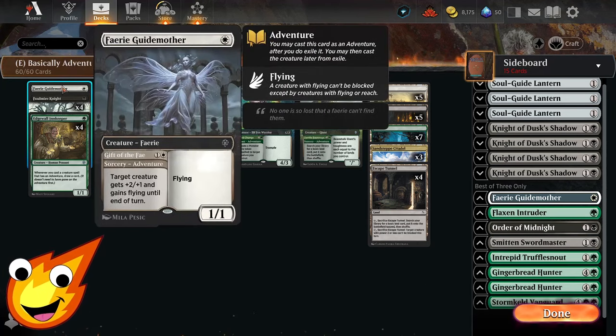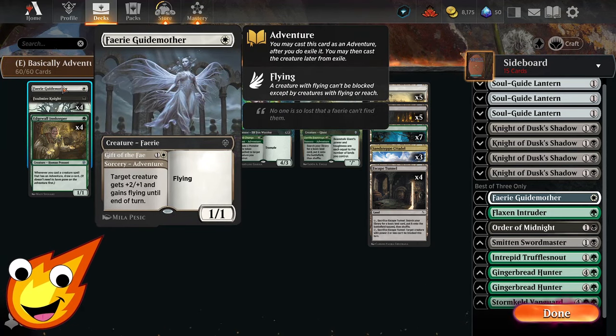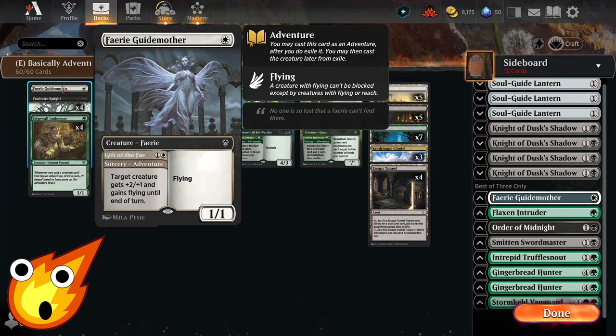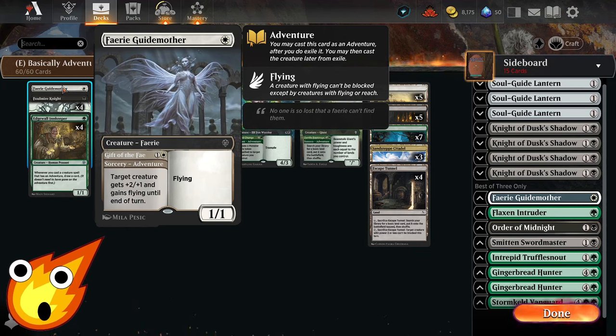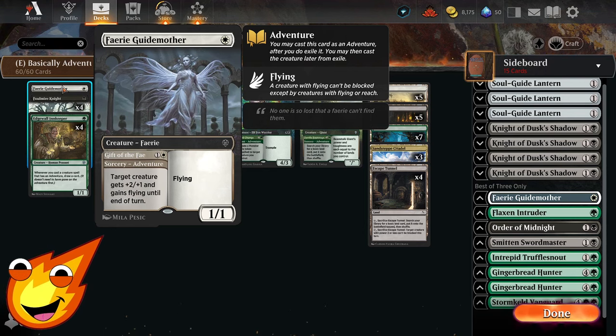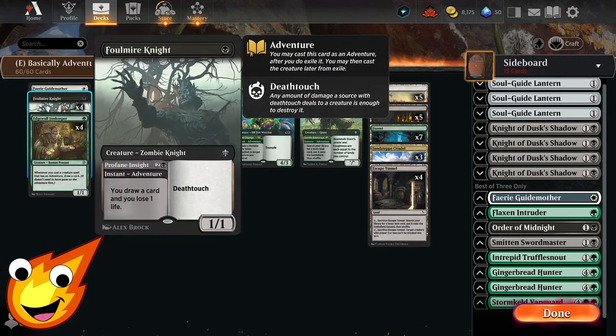Starting off the creatures, we have Faerie Guide Mother — a 1/1 flyer, nothing much to it on its own. However, its adventure side is a sorcery that gives a target creature +2/+1 and flying until end of turn. Once we have one of our bigger creatures on board, this can help pump it up and smash evasively over our opponent.